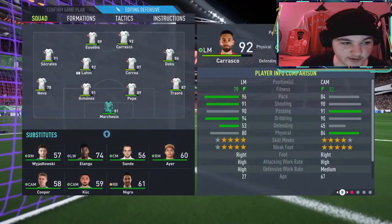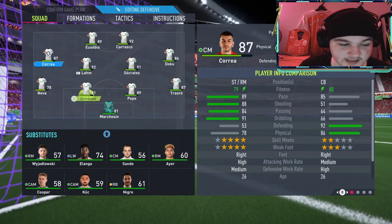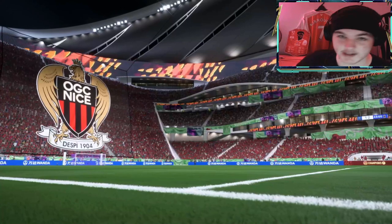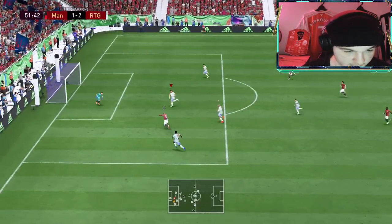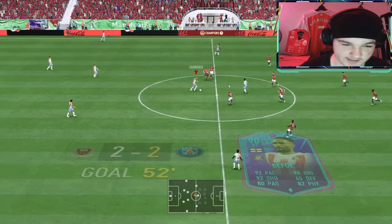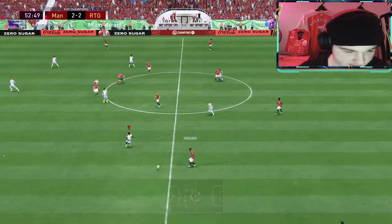We're going to move Correa to left mid, Socrates to center mid, and sub off Correa for Linger — I know Linger's not a great super sub but our Road to Glory is down bad. Let's try Carrasco out as a right striker in a 4-4-2. This could be bad for us — and it is man, we were 2-0 up and it's now 2-2. I feel like we've been the better player so it's a little hard done by, but it sets us up nicely for a Carrasco masterclass to get the win.